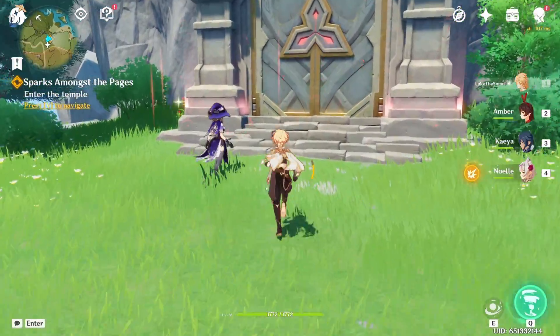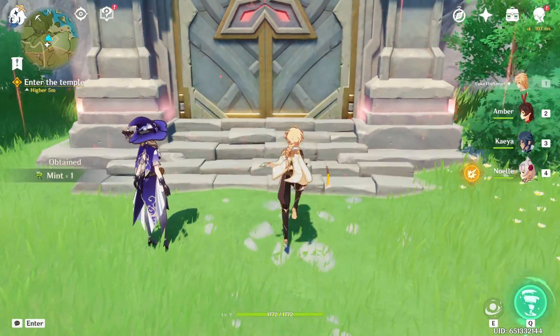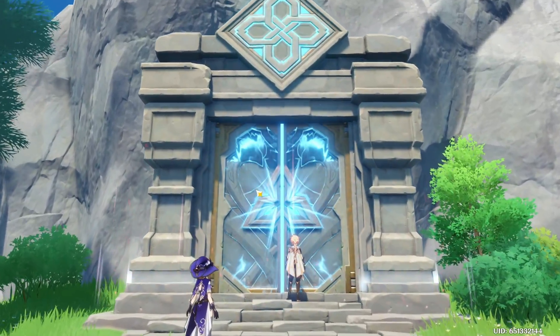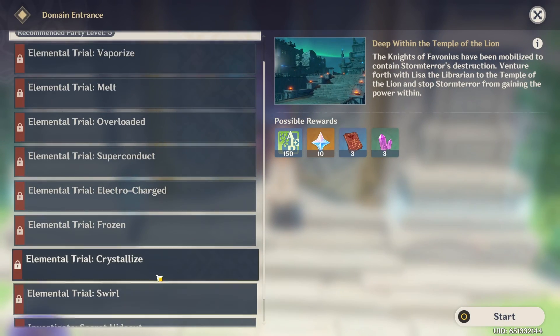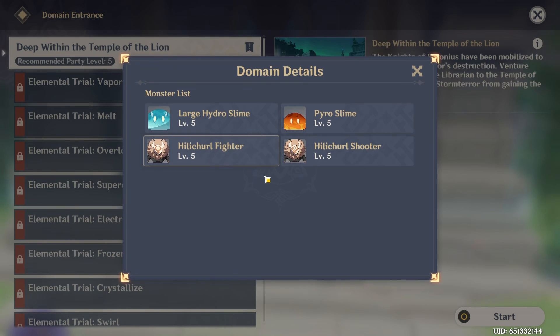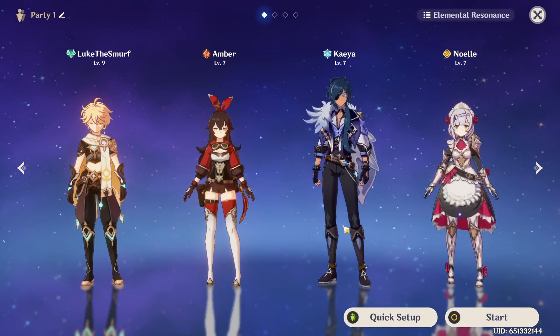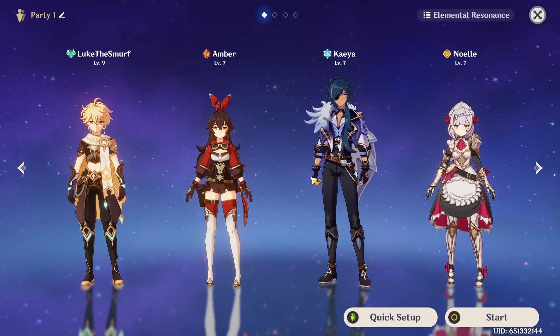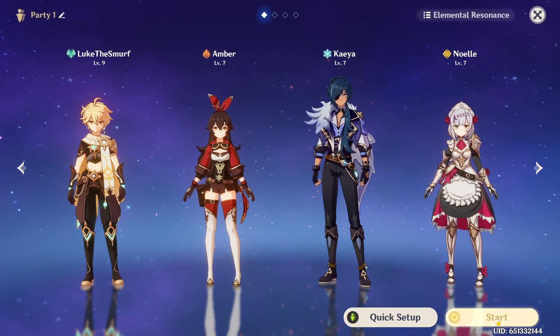Let's go next — Temple of the Lion. I see mint. Lots of stuff. Same text as before. What do we have? Large hydro slime, like pyro slime. Hilly trail fighter, hilly trail shooter. Now we go with this setup because they are all level seven now and we get Lisa anyway.